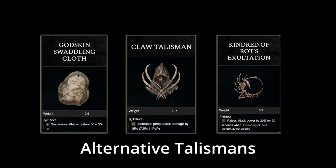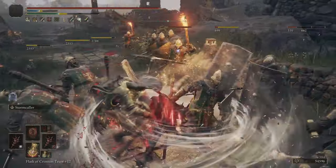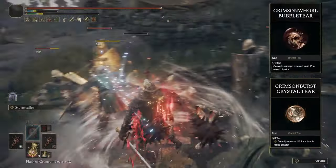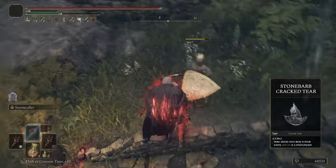The talismans for this build are the Rotten Wing Insignia, Millicent's Prosthesis, Lord of Blood's Exaltation, and the Shard of Alexander. However, the Godskin Swaddling Cloth talisman can be used for extra healing if you want to swap out Millicent's Prosthesis. Your physic flask should hold the Thorny Cracked Tear for even more damage from successive attacks for three minutes, and I like either the Crimson Burst Crystal Tear or the Crimson Bubbletear for extra healing, or the Stonebarb Cracked Tear for additional poise break.